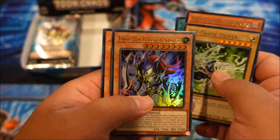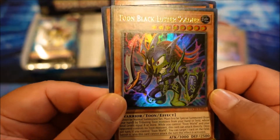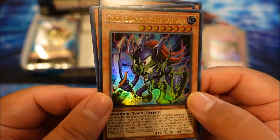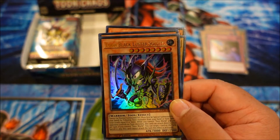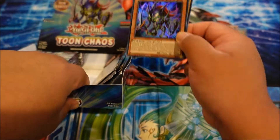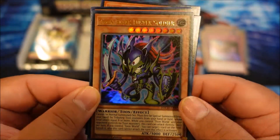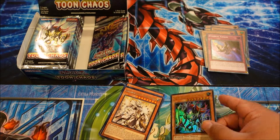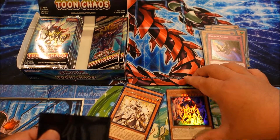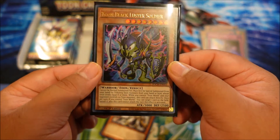We got another Toon BLS — that is my second one! Look at this thing, that is so beautiful! Oh my goodness, guys, look at this thing. This card loves me — officially loves me. It was in my first box, now it's in my second one, cover card and everything. Oh my goodness, this is awesome! I'm gonna sleeve you up really really fast using the Yugi chibi sleeves because these are awesome. Bam, look at that thing guys — this thing is sweet!